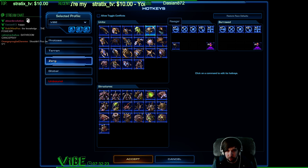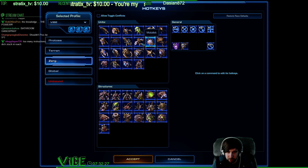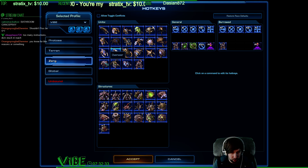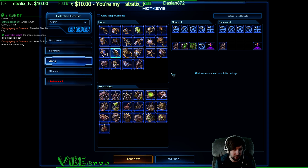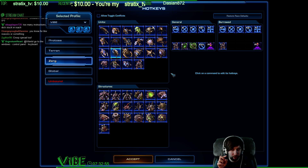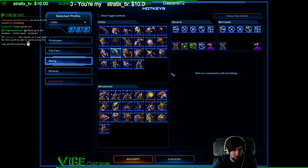What else do we got? Corrosive Bile, Corruptor ability, Infested Terrans — yeah, any ability you want to be a rapid fire ability, T is your hotkey. There you go, it's your best friend. Now every time you cast that ability, if you have T bound to it — if you choose T as the hotkey for the 'Choose Ability or AI Target' setting — any time you hold that down, instead of firing once, it'll fire everywhere. And that is how you do rapid fire. That's all it is. Enjoy — go have fun, go rapid fire on ladder.